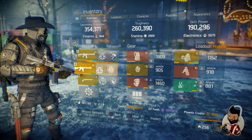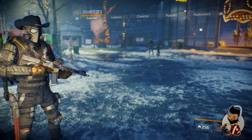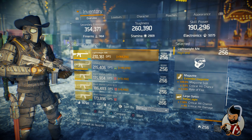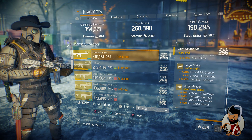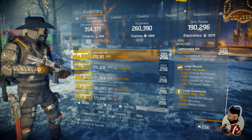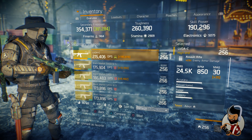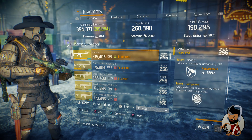Let's start with the Light Wave M4. The talents are Adept, Competent, and Responsive. My mods are all focused on critical hit chance and critical hit damage. I focus on critical hit damage because my critical chance is already maxed with my pulse. My best damage on this gun is 23.9k.